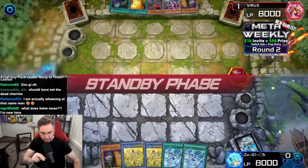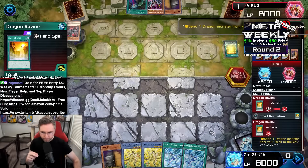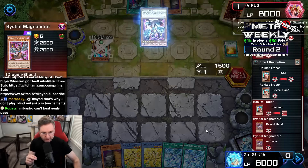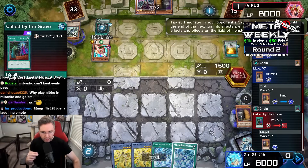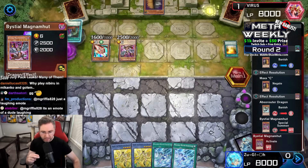That's in fact what Makanko chose to do — go second after losing game one. We are going to be discarding the Baldrick, send the Absa-Rauter, trigger to grab a Rocket Tracer, normal summon that Rocket Tracer. Chain the Max C to the attempt to special summon. We're going to finger that Max C. Magna Hut is now here, activating to search for a Dragon during the end phase.